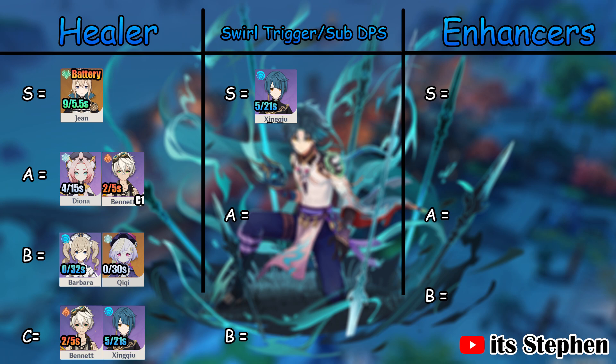A C6 Xingqiu is SS tier due to the insane damage he can dish out without having to build energy recharge. Please note that when using Xingqiu, you will have to adopt the auto attack plunge animation cancelling playstyle. If you aren't a fan of this playstyle, I don't recommend using Xingqiu.